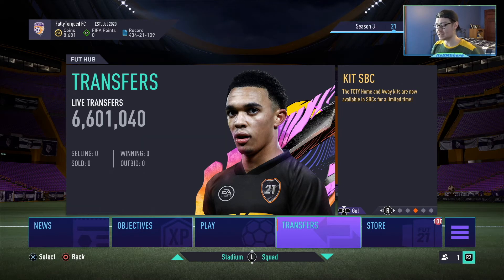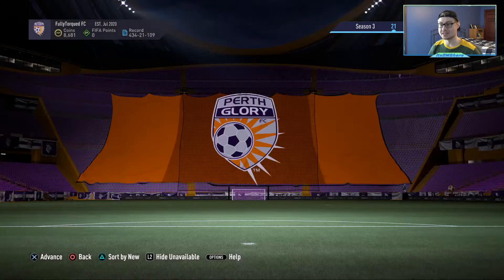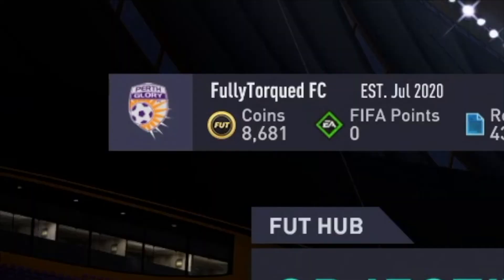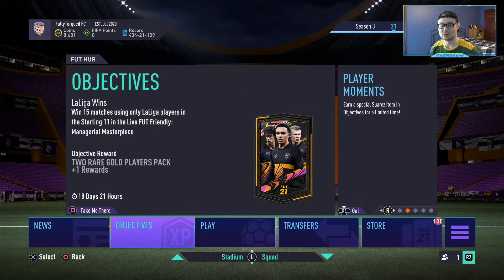What is up guys, it is DMG here and today is going to be a very short video — just another final update for our project team of the year. As of right now we are only going to get one, maybe two or three more packs, because as you can see from the amount of coins I have, I am very broke. I have no players in the club that will actually sell for anything reasonable, though I could potentially sell a few players for a few thousand each, which could add up. But yeah, I just don't have a lot of coins.